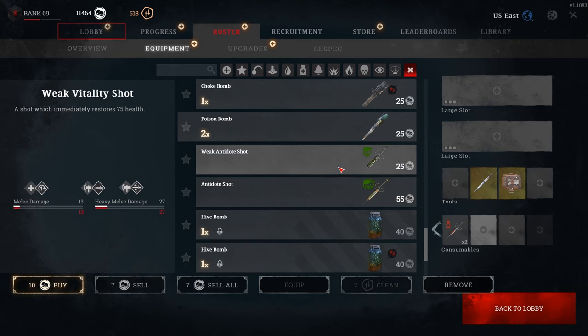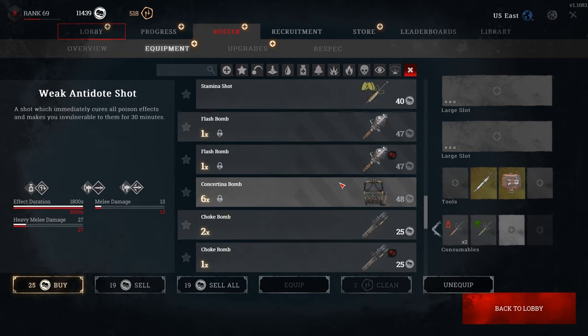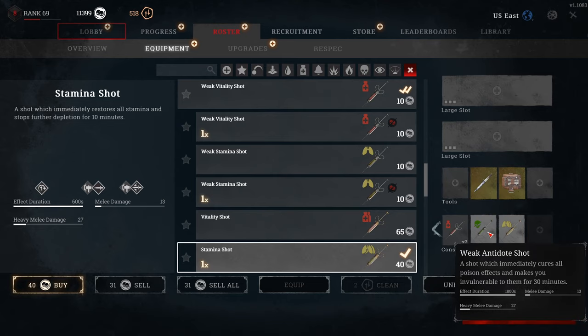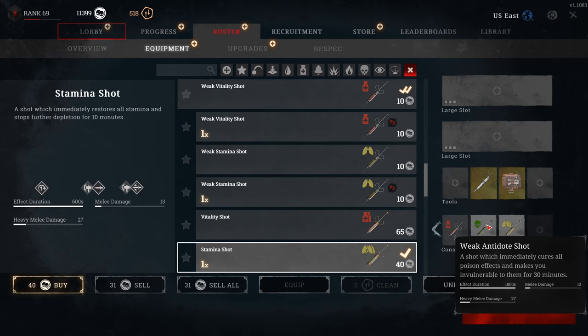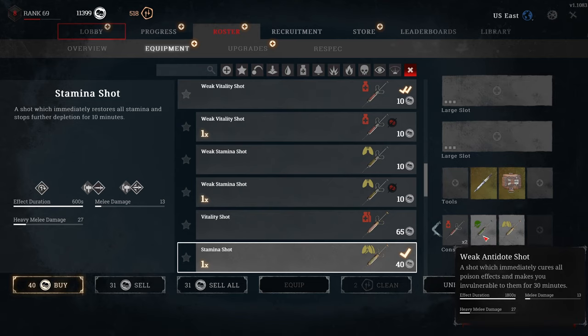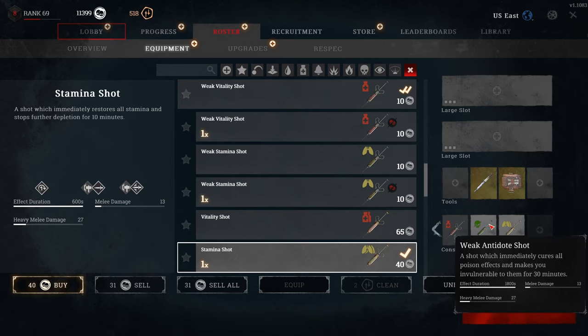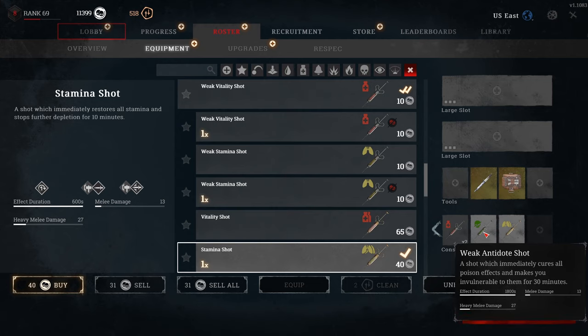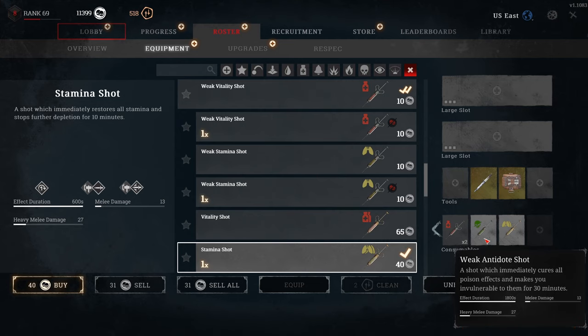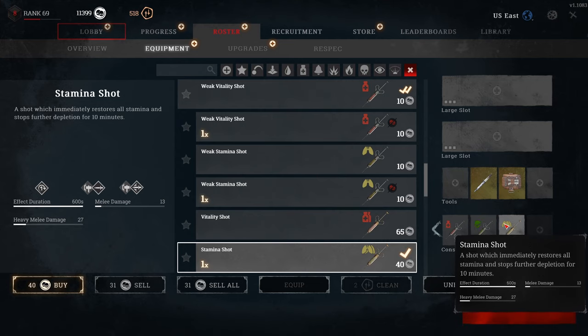With the changes to the weak antidote shot, I've been going weak antidote shot and stamina shot lately. Weak antidote shots last a half hour now, and most games don't last that long, so any kind of poison just doesn't affect you. You can tank the spider with weak antidote and stamina shots and just melee away on it. It also takes hives out of the equation and prevents meatheads from tracking you down when poisoned — those things hit like a truck and it's very easy to get killed by them.